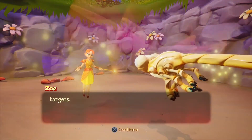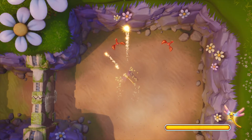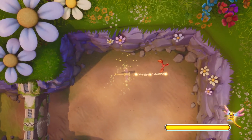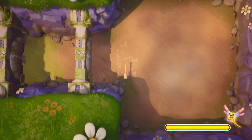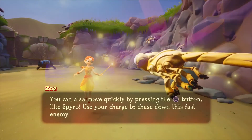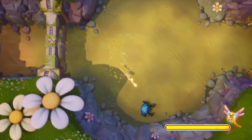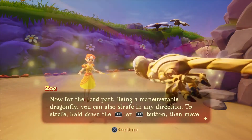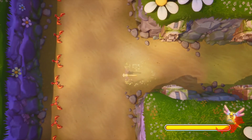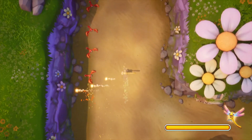Use the circle button to shoot. You can also move quickly by pressing the charge button, like Spyro. Now for the hard part — being a maneuverable dragonfly, you can strafe by holding down the L1 and R1 buttons and then simply firing wherever you want to go. Depending on which direction you started in, it'll stay in that direction no matter where you move.